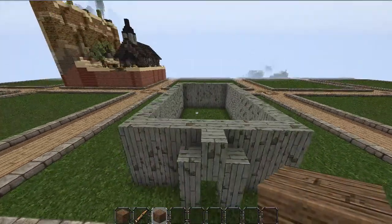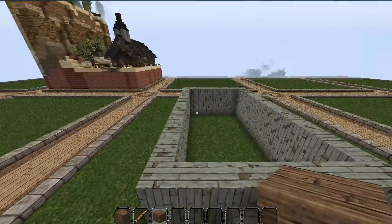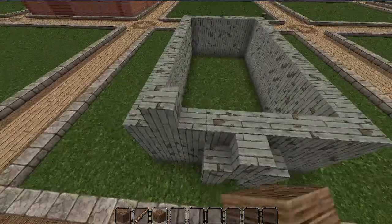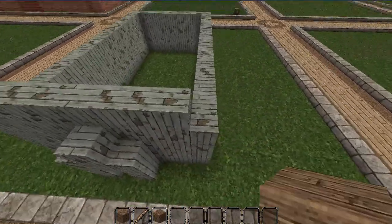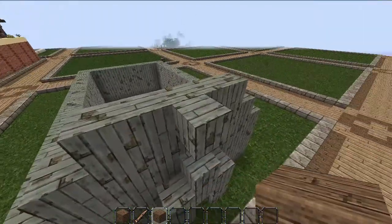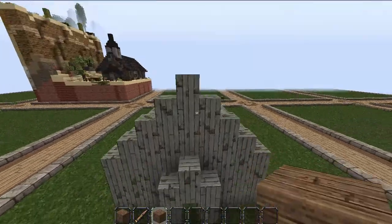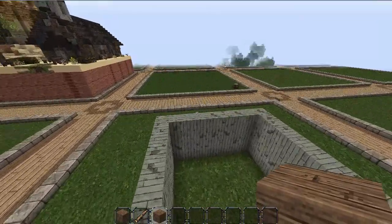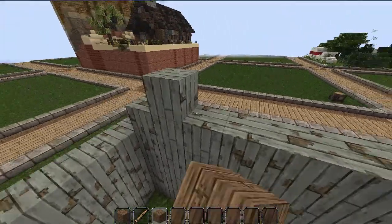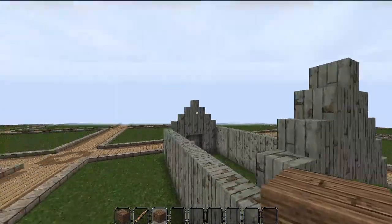That's really it for the basic layout. Now we need to start thinking about the roof — it's just a very simple V shape. We're going to go across like this, leaving a gap at each end. Then come in a block and go across, again leaving a gap at each end. Then go up and come in, up and in, and one right on the top. Do the exact same on this side as well, all the way across. Remember to keep leaving a gap at each end so it goes up to a nice point.